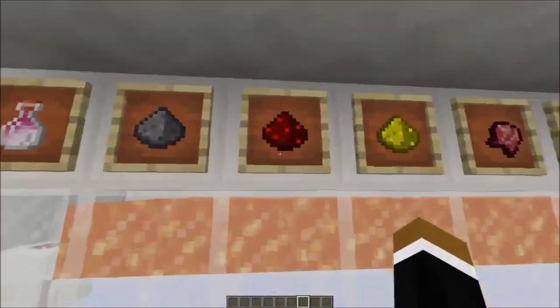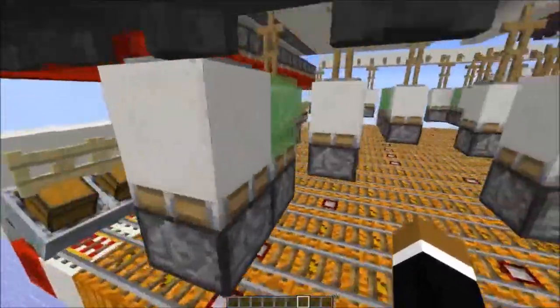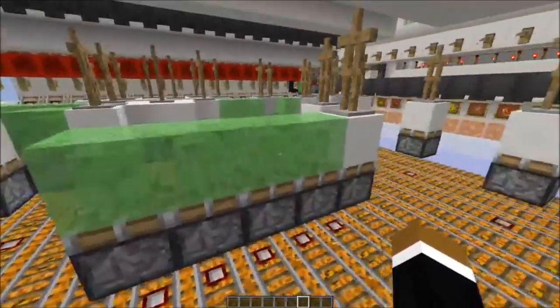And the redstone - so that's an extended night vision potion. This is also an improvement over the 1.8 version, as I saved on a lot of armor stands.